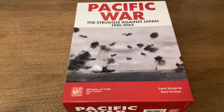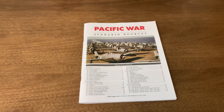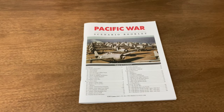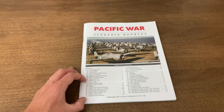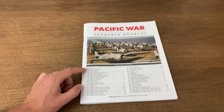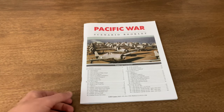I finally got everything punched, and this is really my first monster game so organization was paramount. As you can see, we have a litany of scenarios. There are eight engagement scenarios, 12 battle scenarios, nine campaign scenarios, and five strategic scenarios. We can't sort by scenario because there's so much overlap in terms of forces engaged that you would need dozens of copies of counters. So I opted to do counter trays.